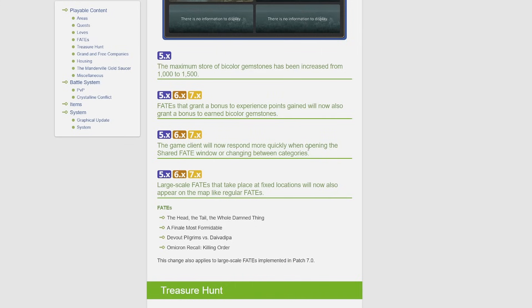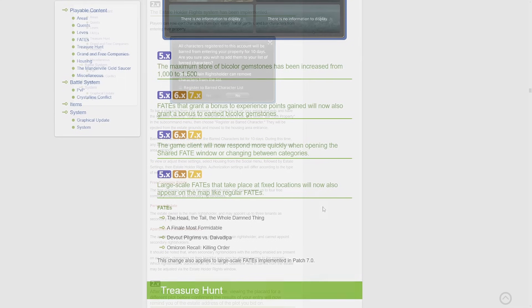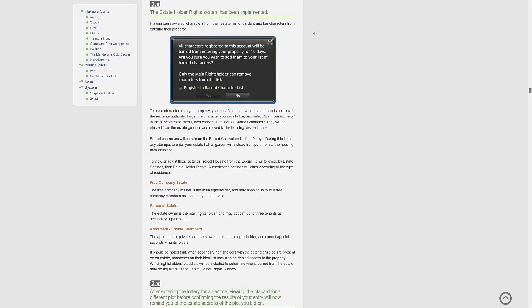Under FATEs, the game client will now respond more quickly when opening the shared fate window or changing between categories, because that was always really slow. Another change: large-scale FATEs that take place at fixed locations will now also appear on the map like regular FATEs. I believe these are special FATEs like the Omicron Recall — the Chi FATE where you can get the little hopping television mount — so those are now going to be on the map.